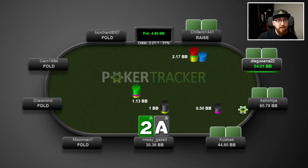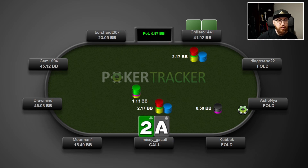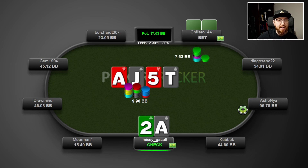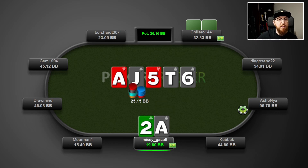In this first example, folds around to the hijack, he opens, we defend ace-two offsuit in the big blind. Flop comes ace-jack-five with two hearts and one spade — we do have a spade, which is going to be important. We check, they bet a third pot, we call. Turn is the ten of spades, we check, they bet again for a big geometric sizing, we call. The river is the six of spades, we check again and they put us all in.